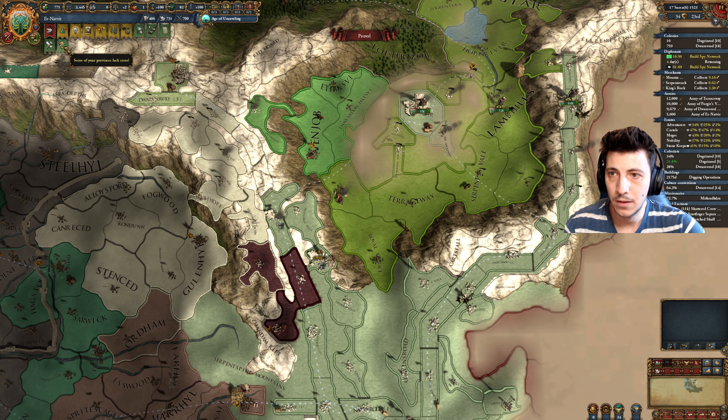Serpent Vale — this will fall shortly. Should be able to fight them off pretty easily.